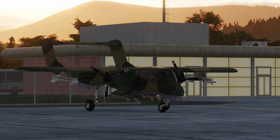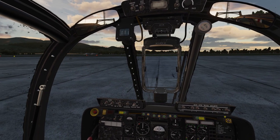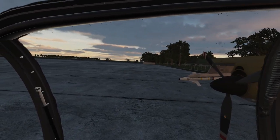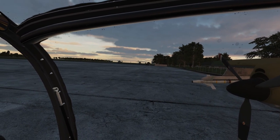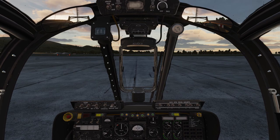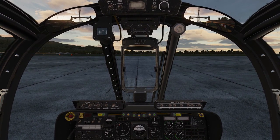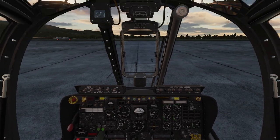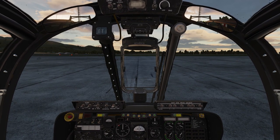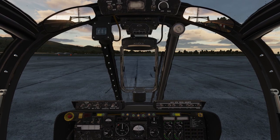Ladies and gentlemen, welcome to the channel. We are in the OV-10 Bronco, this new free mod. I know there's been a lot of videos on it so far, so I'm not necessarily going to do a review, but I wanted to do some quick how-to videos. These are probably out there already as well, but I haven't really seen them. It's a really easy plane to pick up and fly — a pretty good mod, well done, looks good inside and out. This is a startup, taxi, and takeoff video. I don't know that these are exactly the correct procedures, but this will get the job done.